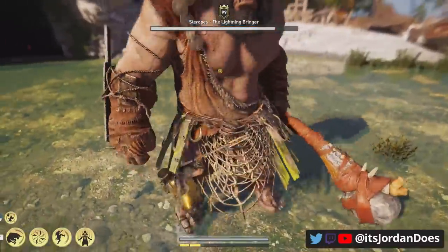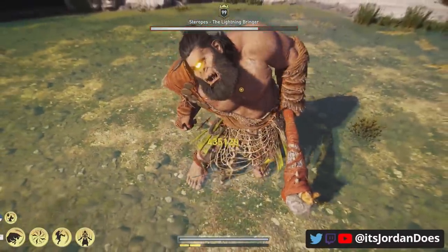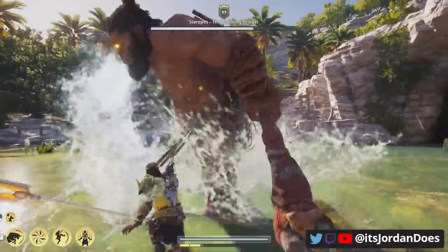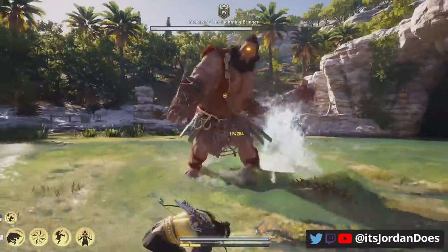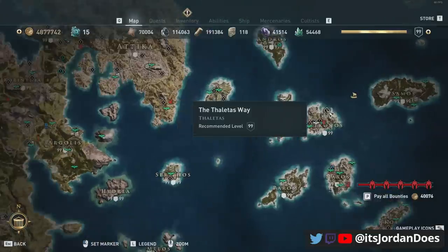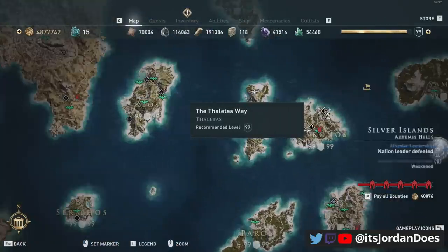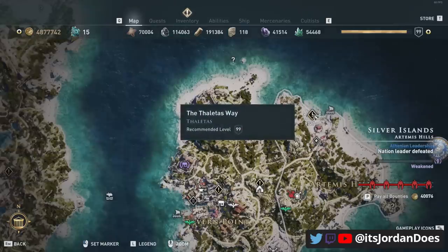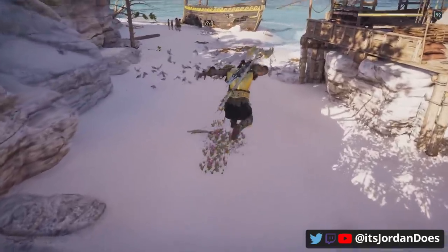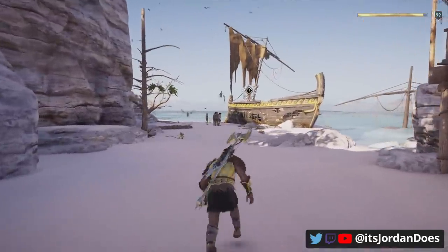How we achieve this is by acquiring a unique epic spear as a potential reward from completing the Thaeltus Way — a quest located in Mykonos in the northern part of the island. When done right, you will receive an epic spear with melee resistance on it, which is not a perk that you can engrave on weapons. This spear helps us achieve the goal of a hundred percent melee resistance and a hundred percent range resistance with the set.